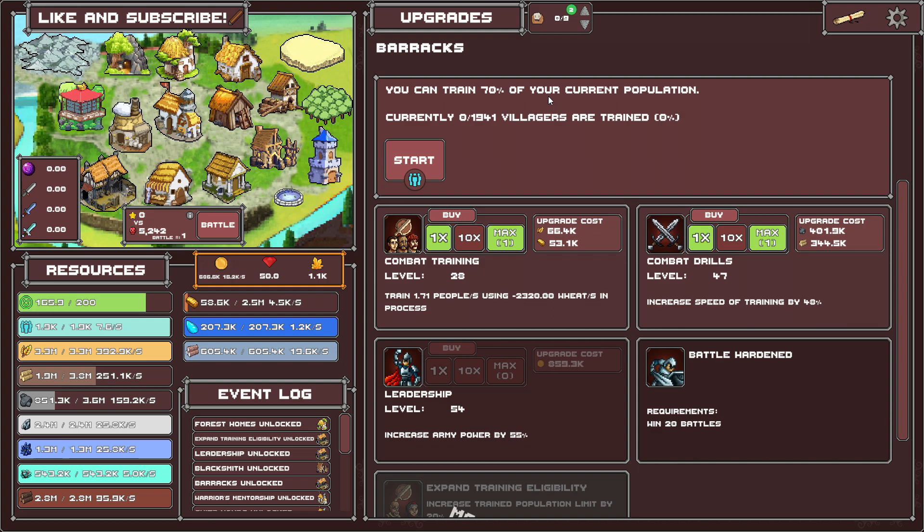You can train 70 percent of your own population — let's start training. Look at that, it's going up right now, so I'm training my population. I need 5,000 power also. Increase army power, increase speed of training — that's what I want. Train 1.85 people per second, and when I increase it, it increases the amount of people per second.